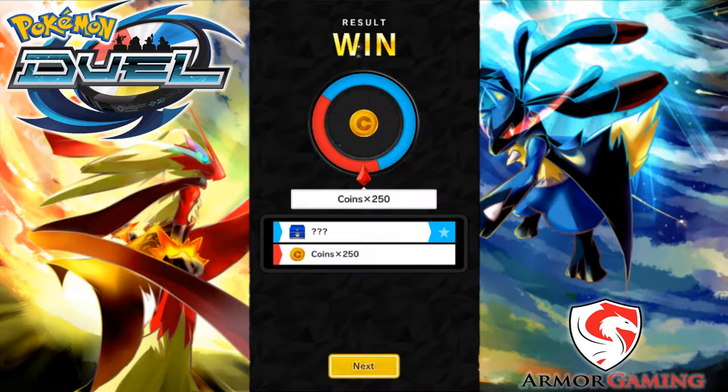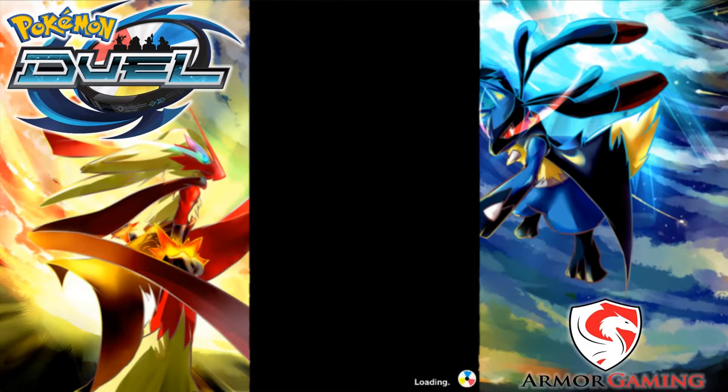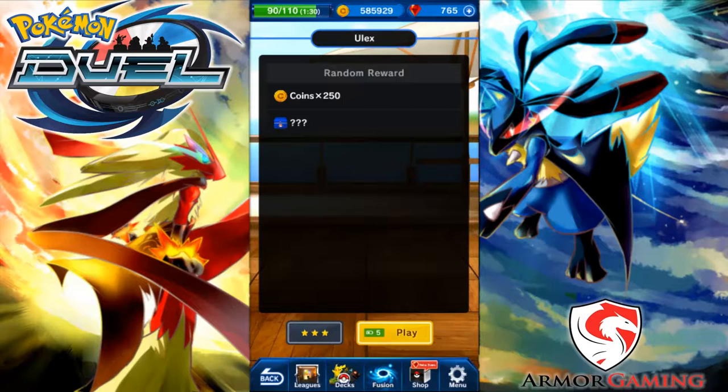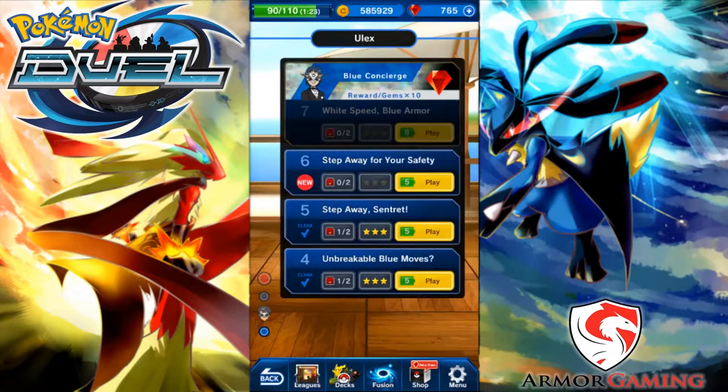Blue increased — I wonder why. Better land on blue — and I didn't even land on blue! I think you can actually replay these stages to get the other reward. That's pretty cool if you want extra rewards. It shows one out of two right here, so that appears to be the case.